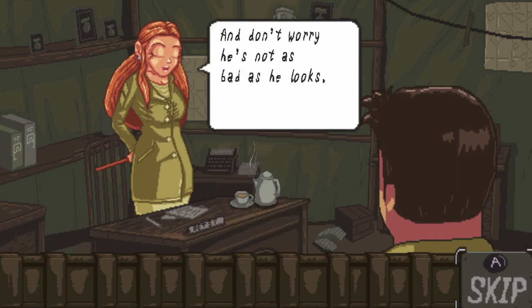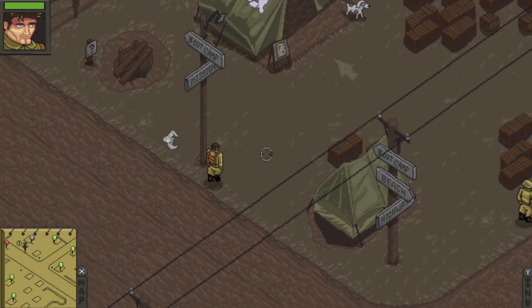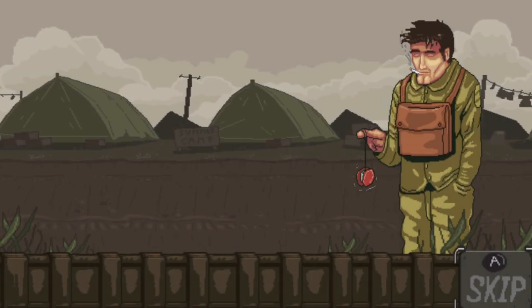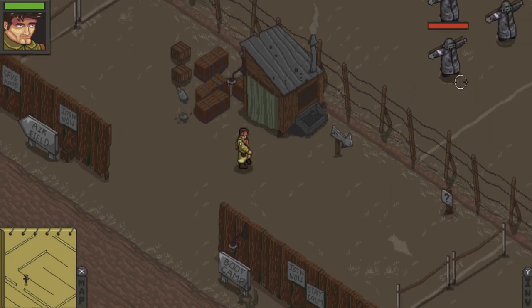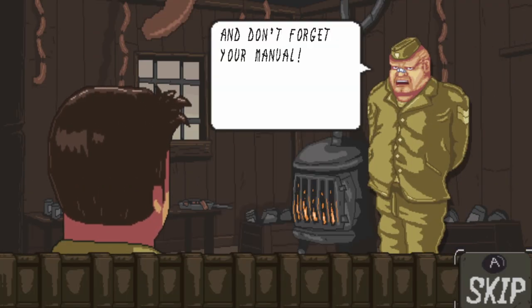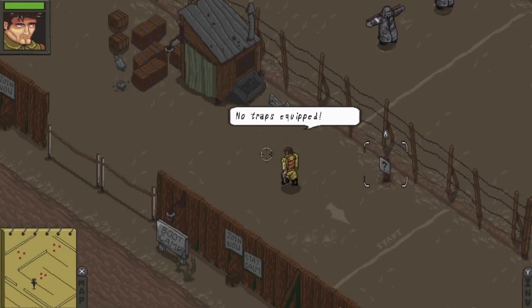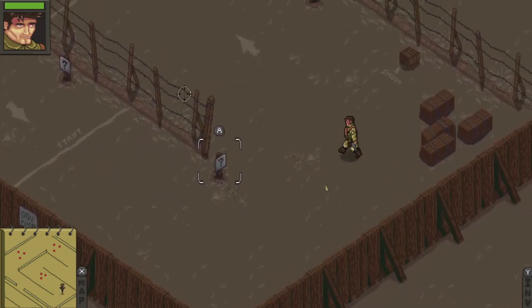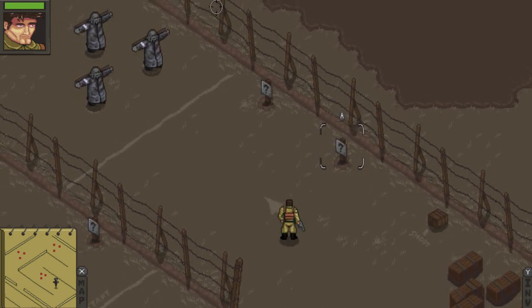Let's see... Sergeant Jones retraining. You can see the map in the bottom left corner. Here's boot camp. You can reload with the left shoulder button, and fire is the right shoulder button — R2 and L2.